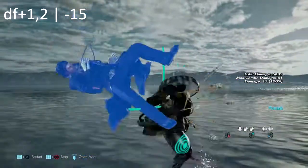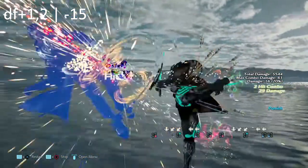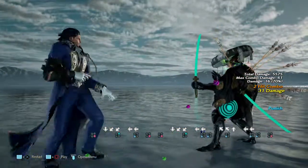Coming up next is d/f+1,2. This move is launch punishable, but I also believe it's one of his punishes — mid, mid. If you get that solid block, you can do a d/f+2, or you can knee him in the face if you feel personal about it.